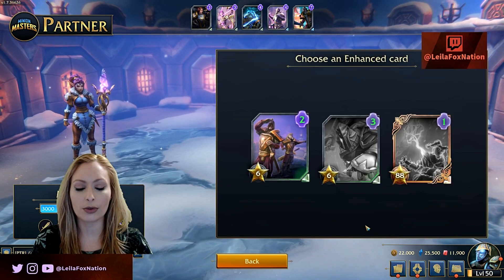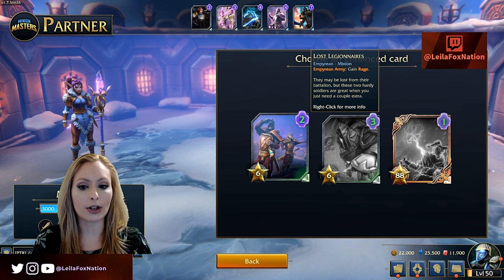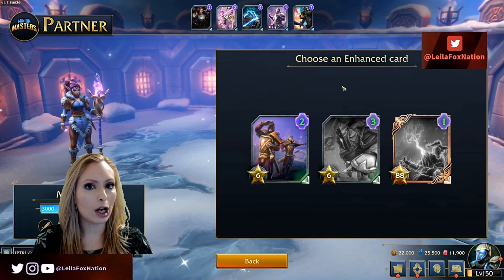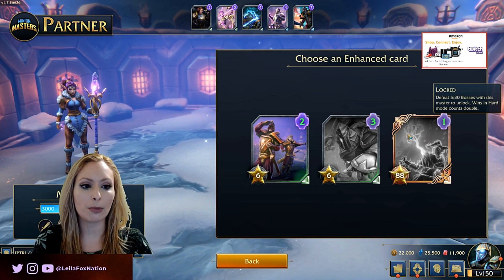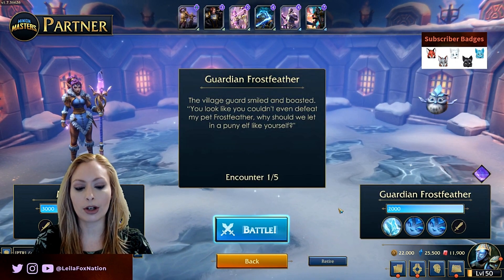I am going to go quickly through and show you what some gameplay looks like. We are going to choose Miloween, and you get to choose an enhanced card. Right now when you first start, you only get one option, so the only option I have is Lost Legionnaires. The second option becomes available when you defeat 15 bosses with this master, and the third option — which is a legendary — becomes available when you defeat 30 bosses with this master. So we're going to choose the only option right now.